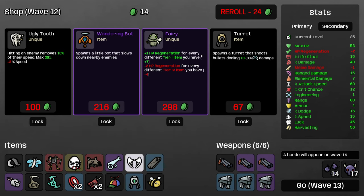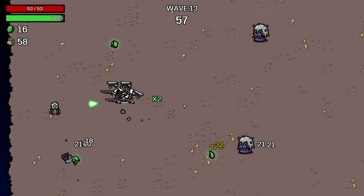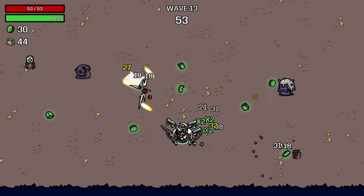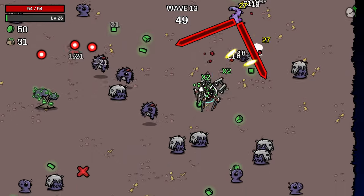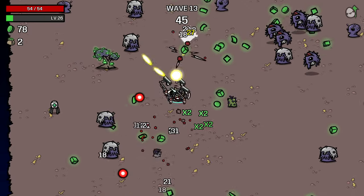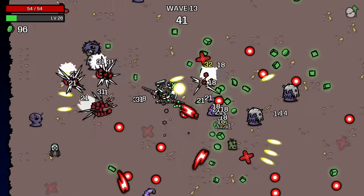Fairy is an item I usually think is extremely good for most characters but is worse for this character just because we're going to have so many fewer items. I think the ugly tooth is not worth locking, although I would probably buy it if it showed up again in the shop. But really at this point I want to save my shop reroll slots for finding any form of piercing or ricochet — that's going to be the thing that matters the most. And of course leveled up weapons are still good.